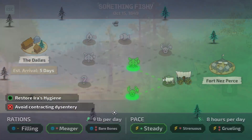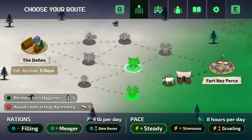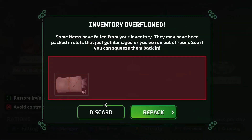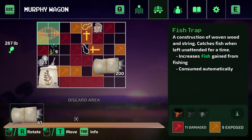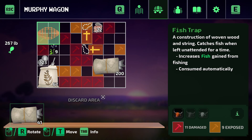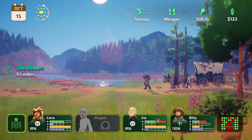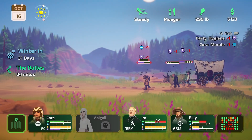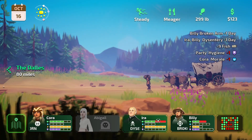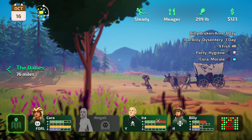Cora could use a knife to clean the fish for leftover meat but we don't have one. We'll head this way. I'm going to repack this and then hopefully we can get this done. I was able to repack it, no worries there. Let's go ahead and keep going, hopefully we can get to the Dalles before anyone gets hurt.